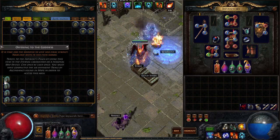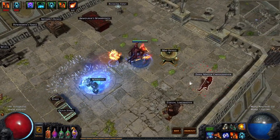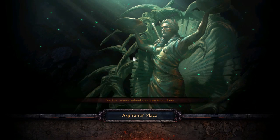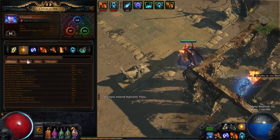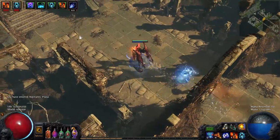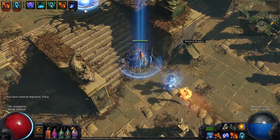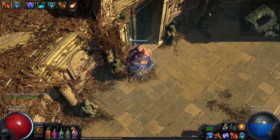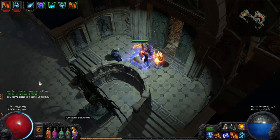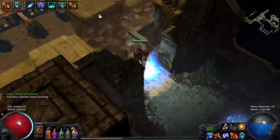I'll do some Uber Lab to show off the build. You'd think my movement speed is slow because my base movement speed is negative six, but we don't actually move like that — we use Lightning Warp. This is how we move in this build, and it's actually faster than people with quicksilvers.